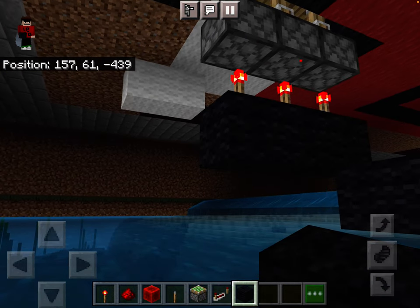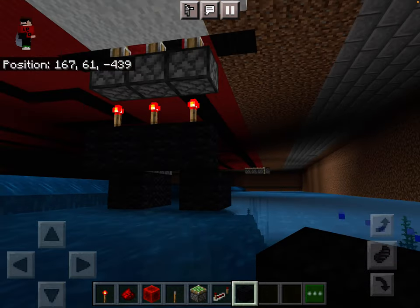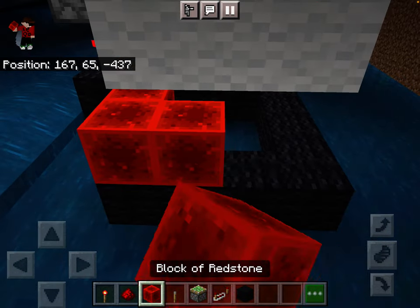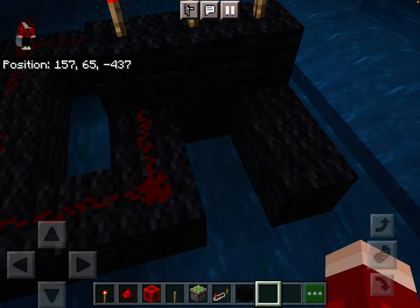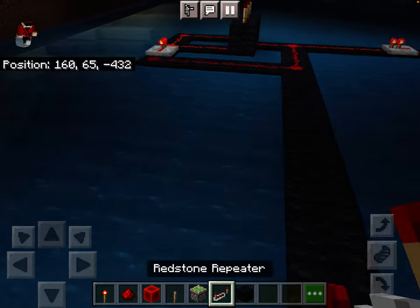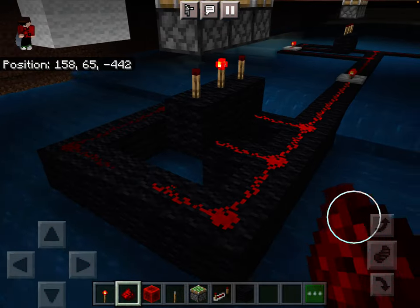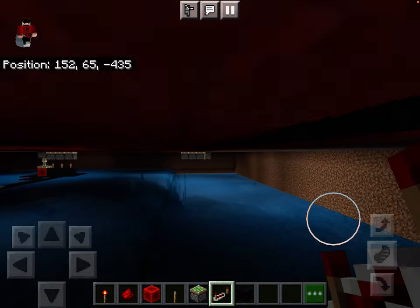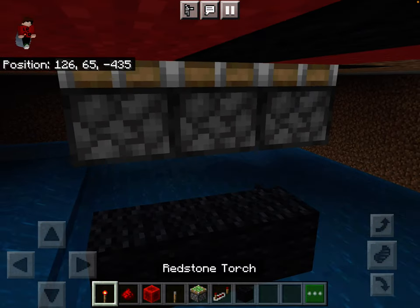Got two blocks, and then in the back we can just add this one. Then just bring this over to there, which is an easier alternative. Place a repeater and the redstone. Add a repeater there like that. And we just got to do this on this side. And then we'll be done with the redstone.